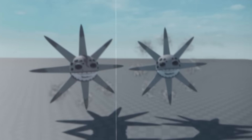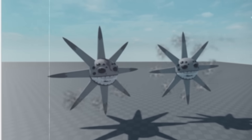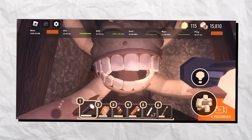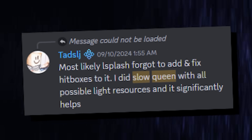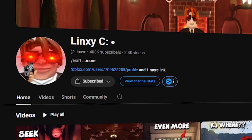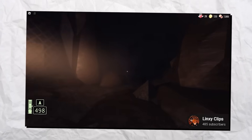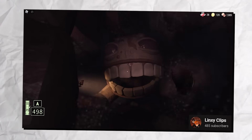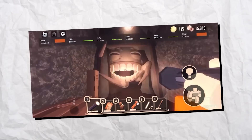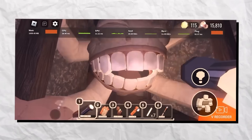Myth number 5: we know light sources can slow regular Grumbles down significantly, and players claim they can also slow down the Queen Grumble. However, Linksy recorded themselves flashing a flashlight on the Queen Grumble, and the entity showed no signs of slowing down — moving considerably faster than a normal Grumble under the same conditions, completely busting this myth.